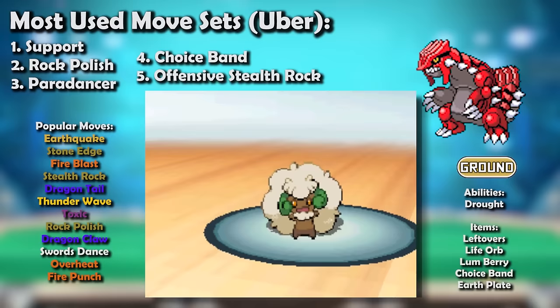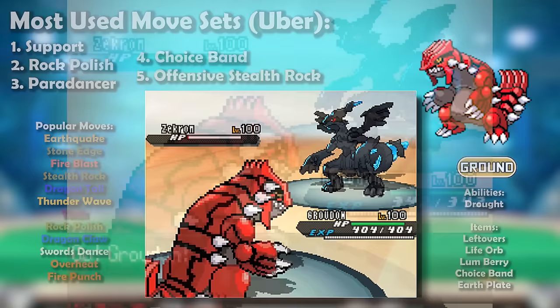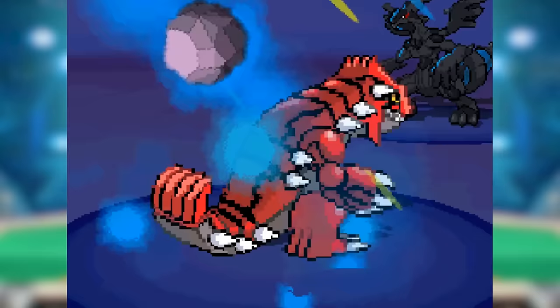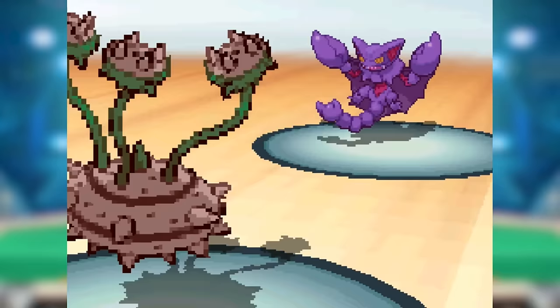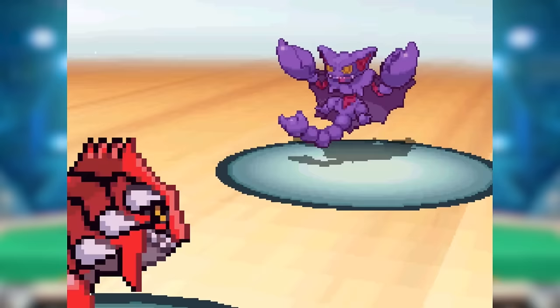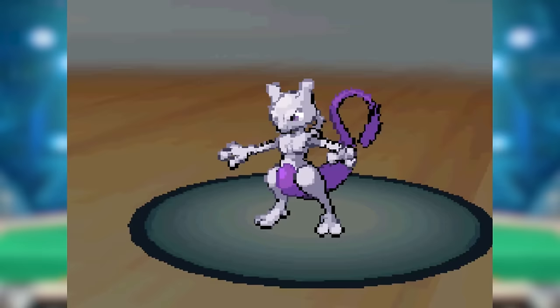Groudon now had Dragon Tail to phase in the face of Taunt and dish out damage, making accumulated hazard damage sting even more. These two helped fend off the terrifying new Zekrom, with Groudon blocking the momentum-grabbing Volt Switch. Although they had to be careful, as this duo's prominence gave rise to the Life Orb variant with Draco Meteor and Focus Blast. Gliscor became popular mostly thanks to its ability to shut this duo down with Taunt while spreading Toxic easily, since it walled Groudon, didn't mind Spikes, and had consistent recovery with Poison Heal.